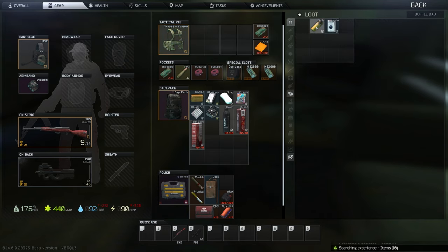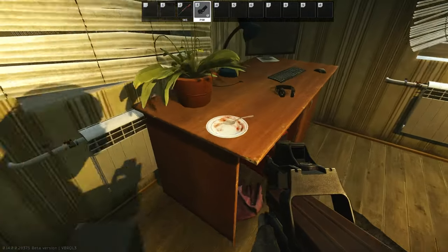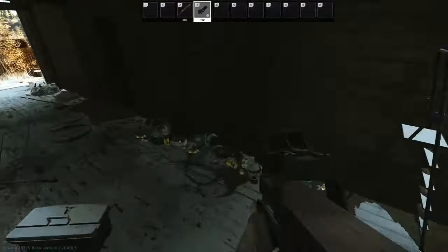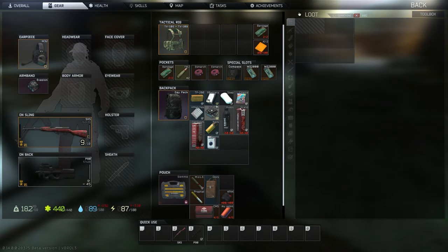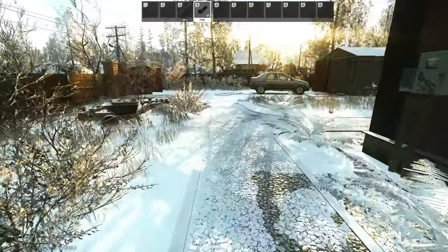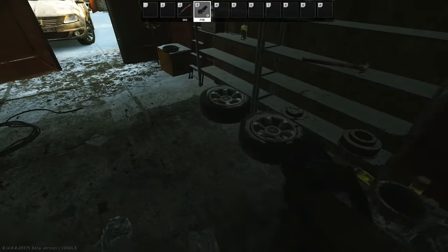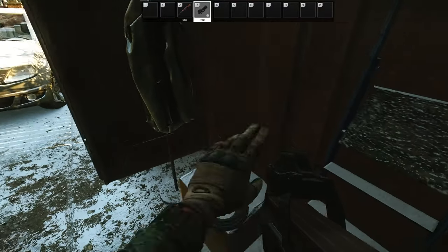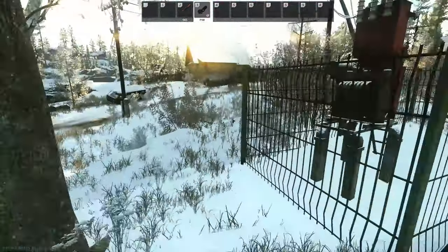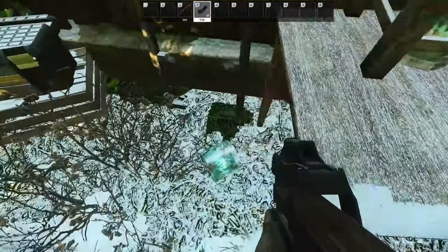That's a mule — going for about 100k on the flea market. You also need it for your samples quest for Peacekeeper. Then we're going to speed things up and run to the back of the house and hit this toolbox. Word for the wise: don't sell your corrugated hose unless they're really down bad or you can sell them on the flea. You need more than 10 for all your hideout upgrades and quests.